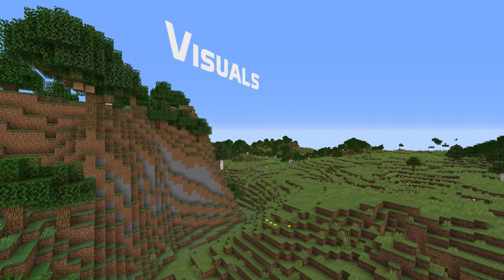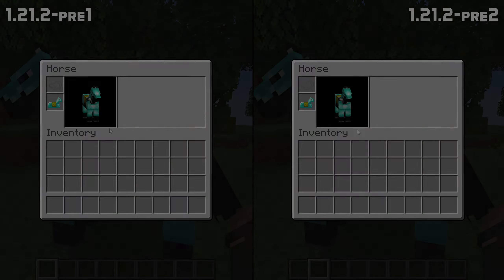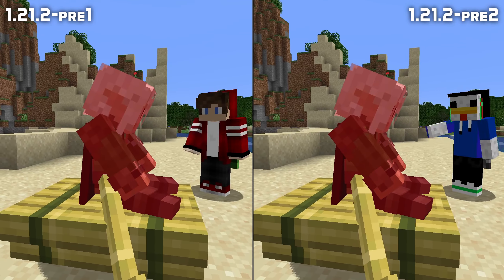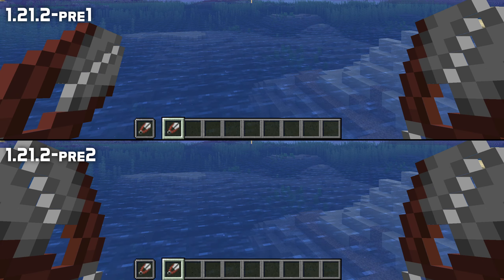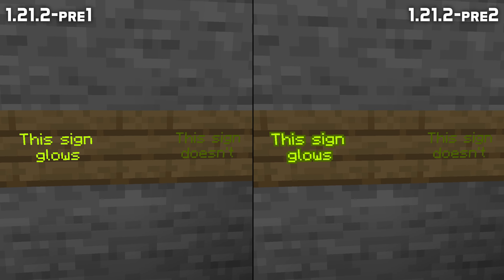In visual news, the cracks on wolf armor now once again show properly. Horse armor now renders properly in the horse inventory screen again. The limbs of players that are riding no longer glitch for a moment when they take damage, and some items like shears are no longer held at the wrong angle in the left hand. Glowing text on signs now once again has the proper outline.